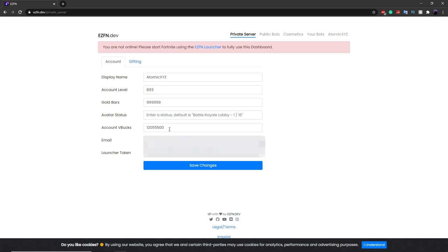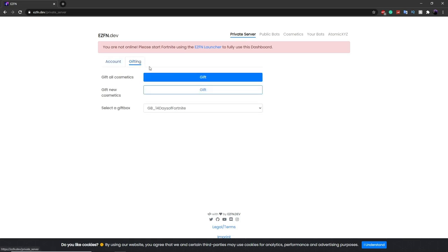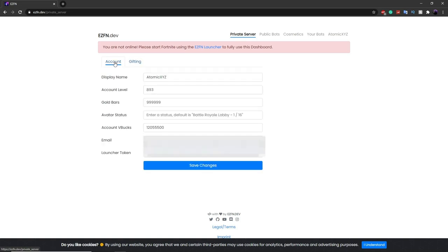You can also change the amount of V-Bucks you have when you get into the game, and you can change the amount of gold bars as well. There are a couple of other things further down. For gifting, do not click on those as it will mess up the game, lag you out sometimes, and it'll take forever because you have to accept every single gift. I would just leave everything at default.